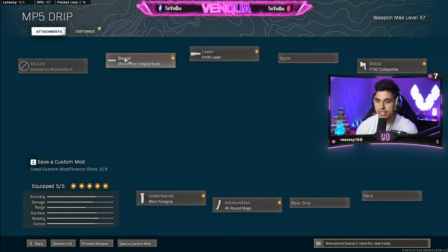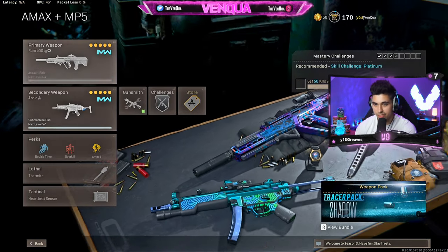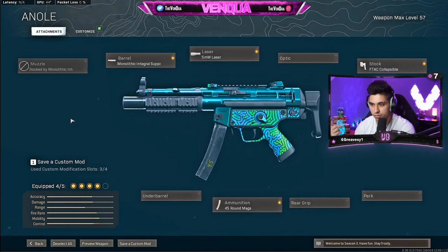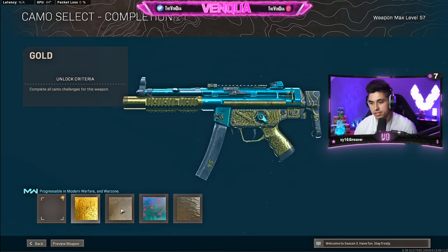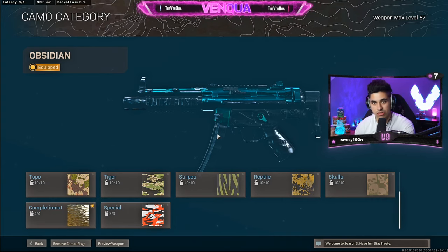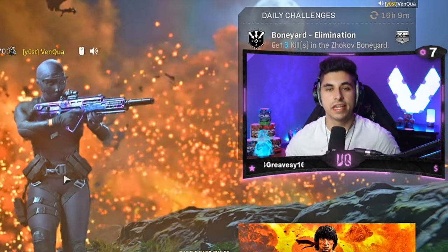Now let's get into how to get it to look exactly like this, because this obviously looks so freaking sexy. Take the Anole blueprint and set it up however you want in terms of attachments, then head over to customize. The only catch with this blueprint to make it look the way I do is that you have to have Obsidian camo for your MP5. I know that's a big catch, but it's worth it. Just go over to camouflage, throw that Obsidian camo on, and as you can see the Obsidian blends with that turquoise greenish-bluish color and it just makes the gun look so sick.